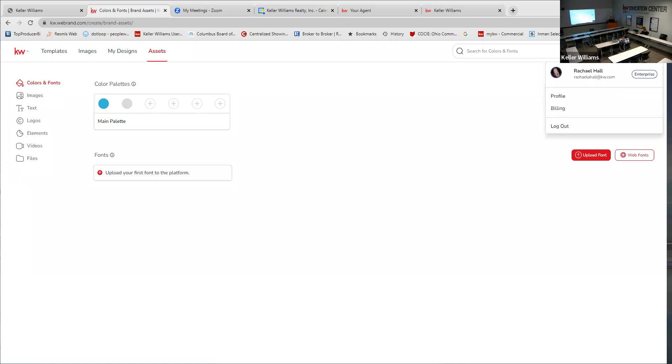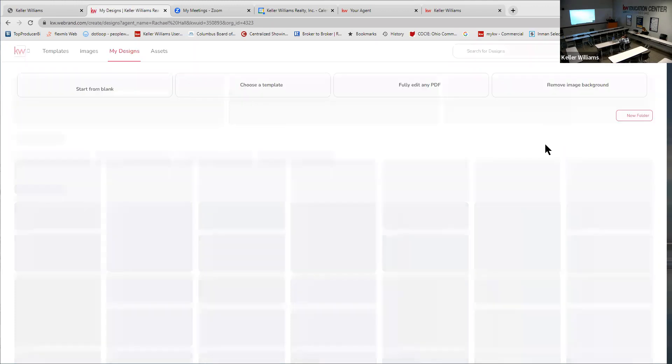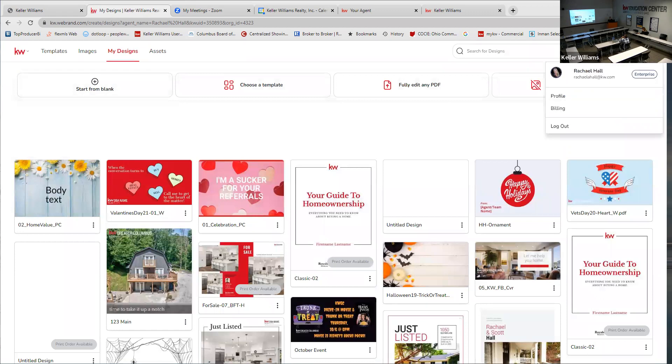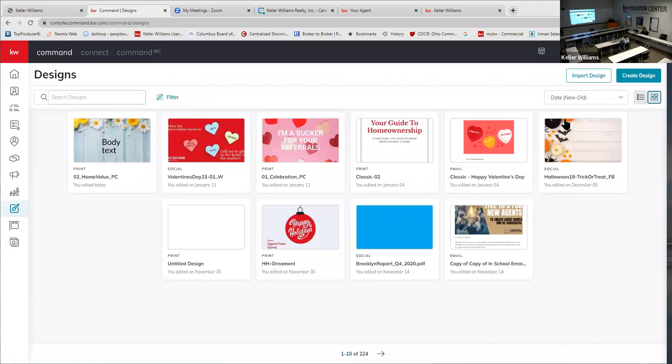To get back to the Design Center, click your picture in the top right corner and log out — I know it's not intuitive, and it took me a long time to figure that out. Back on the Designs homepage, if you're creating something new you're always going to click 'Create Design.' You can hover over existing designs to see the dots menu and make a copy to duplicate them. The design view isn't great for organization, but you can filter by print designs or social media designs using the filter next to the search bar.